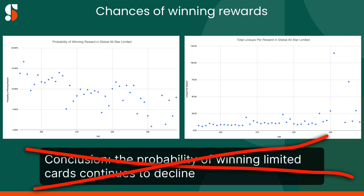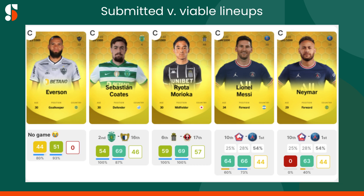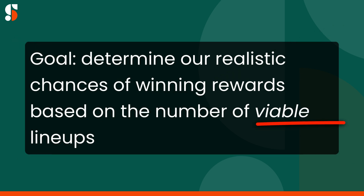However, both of these methods fail to recognize that lineups can be submitted with cards of players who don't have a match in that game week. For example, if you have four outfield players with matches but no goalkeeper, you can simply include a goalkeeper who does not have a match, take the automatic zero, and hope four players score enough points to win a reward. The success rate of these lineups is extremely low, but many managers simply believe it's better to enter with four players instead of submitting a training lineup. So figuring out our realistic chances of winning rewards isn't just about the number of entries versus the number of rewards — it should be about the number of viable entries versus the number of rewards.